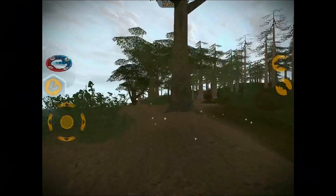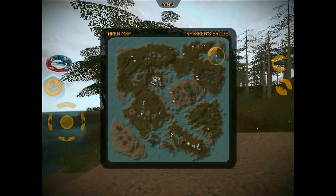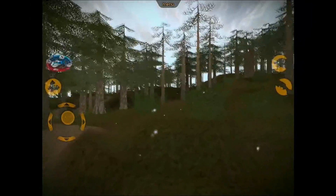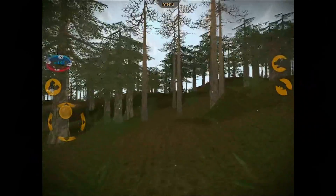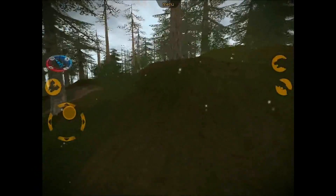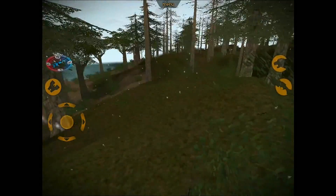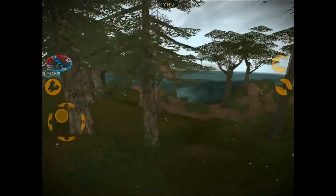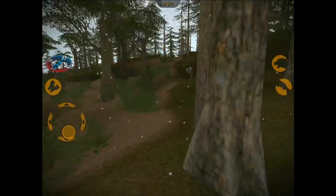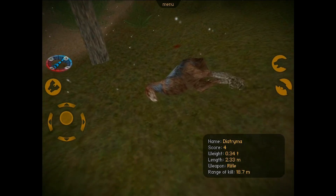Oh my God, here we go. We're about to engage — maybe. It's so dark over there. Where are you? Shut up, bird. Diversity makes for a more exciting hunt because you never know what you're gonna get. I think we had a woolly rhino on our hands — whoa. Where is that booger? You're making so much noise! There we go. We thought we had a woolly rhino and we actually had a terror bird.